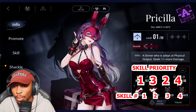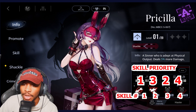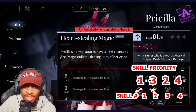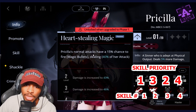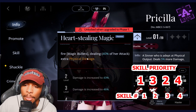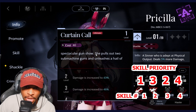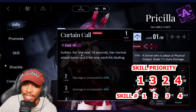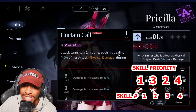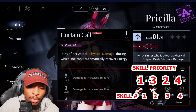Priscilla is going to be a 1-3-2-4, with her kit heavily emphasized by her normal attack. Her first passive gives her normal attacks a 15% chance to fire magic bullets dealing 40% of her attack as extra physical damage. Her ultimate — where she pulls out two submachine guns for 14 seconds — turns her normal attack into a two-hit one dealing 40% of her attack as physical damage per hit, during which she cannot recover energy.